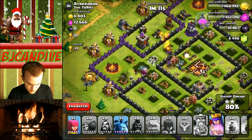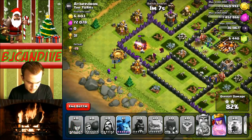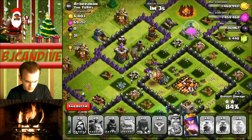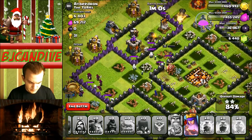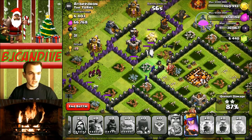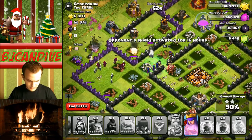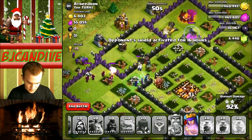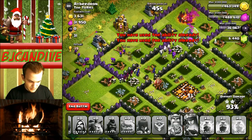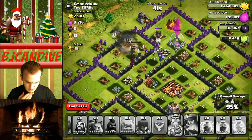We might be able to do this — since I still have so much on my queen, we're going to get the three star. Look at all these witches over here. I'm going to put down some more just to get some buildings picked off. The only real threat to my troops is the giant bombs left over or that mortar — that mortar could actually do a lot. Air defense is gone. I almost forgot to use my queen's ability — that would not have been good. We still would have gotten the three star, though. Nice three star on that base!